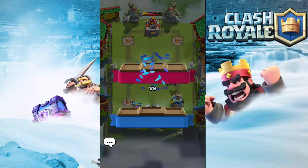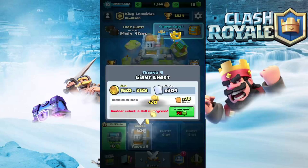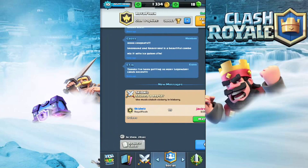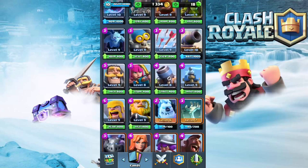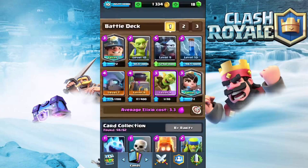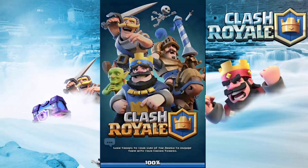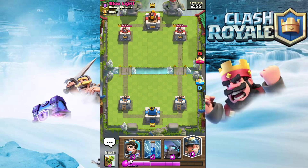Now we just gotta defend and we win. This deck's doing pretty well for us, getting us some wins, and we got a Giant Chest from it - that was nice. Hopefully we get something good out of that. I'm trying to get my commons and rares up; a lot of my rares are still level seven. My main problem is gold - I don't have enough gold to upgrade everything because I'm still free-to-play on this account.